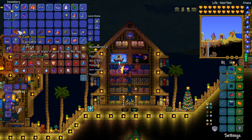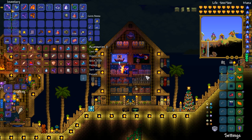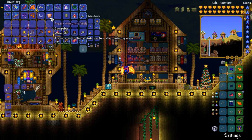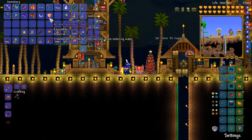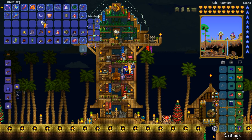All we need to do is grab out the sunstone — sorry, the moonstone — and then we also need ourselves the Neptune shell and the moon charm. There's the moon charm, and there's the shell. So what we've got to do is combine these bad boys, and then we should have ourselves a really cool super accessory. Let's get up here real quick — there's the celestial stone, and there's the celestial shell.